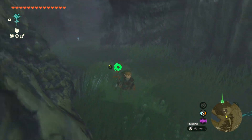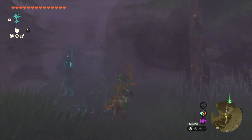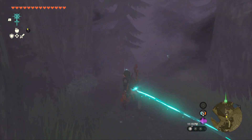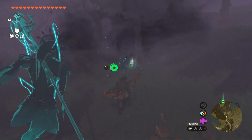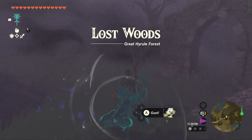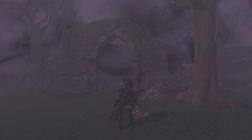It is getting kind of super foggy in every way. So how do we do this? We just go through. We're back here in the Lost Woods, which is the same as in Breath of the Wild. We were supposed to go and choose which path to take. Every time we get lost, we start all over again.